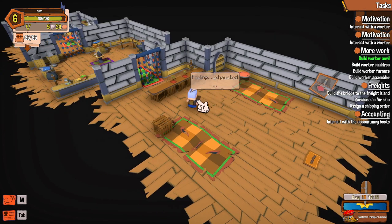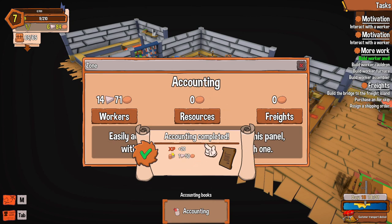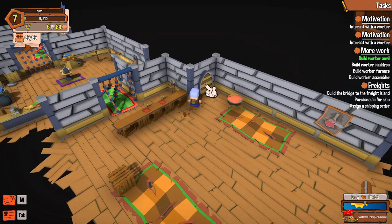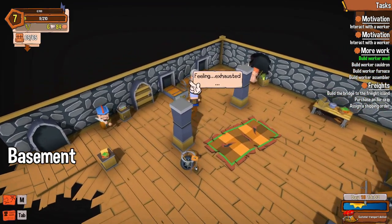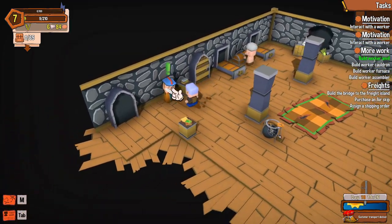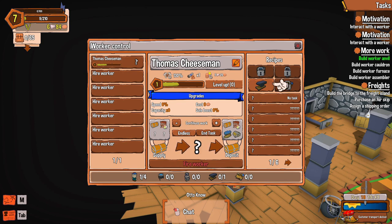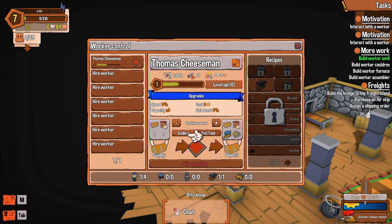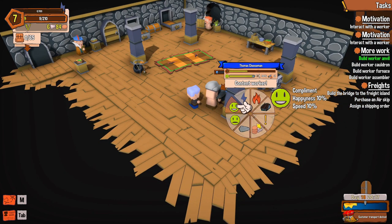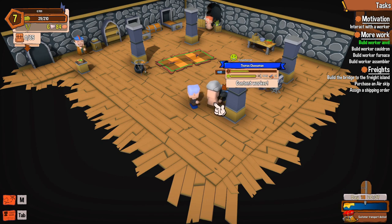I just got so much stuff to do. There's an easy one right here — interact with the accountant. That just gave me money too, nice. The worker has 17 — he didn't even do anything, unless that was today's pay. Before he takes more stuff out, let me manage my workers and set him to make iron pans endlessly. There we go.